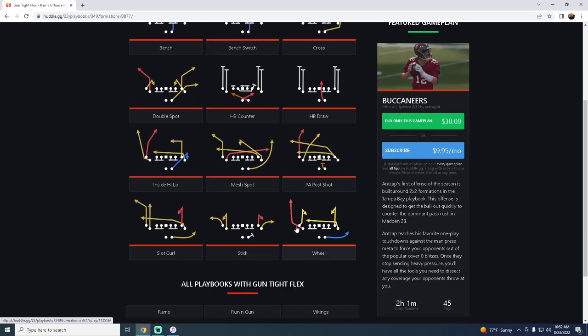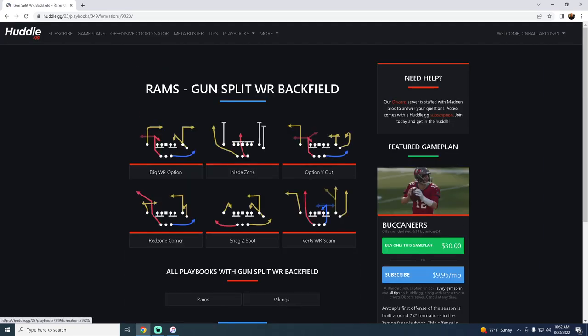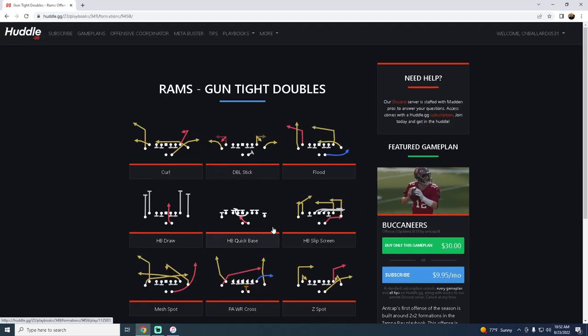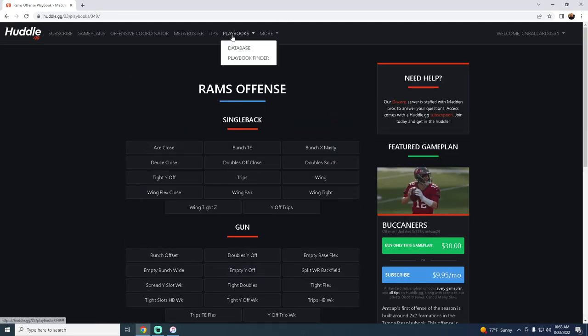They also have a Split Wide Receiver Backfield formation you can use in the red zone, and Tight Doubles — a really underrated formation this year because of how dominant man-to-man is. You've got sharp corner routes from Z Spot and Flood, a nice deep corner route to flood zones, and a Quick Base option. That's why the Rams playbook comes in at number four on our list.